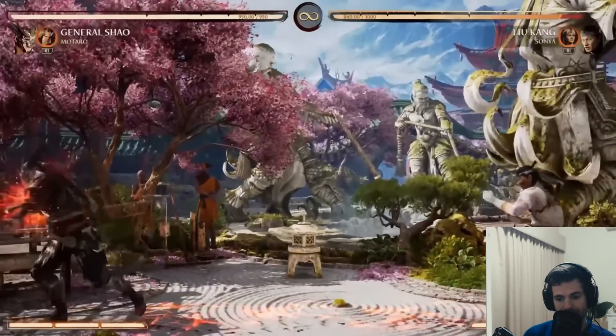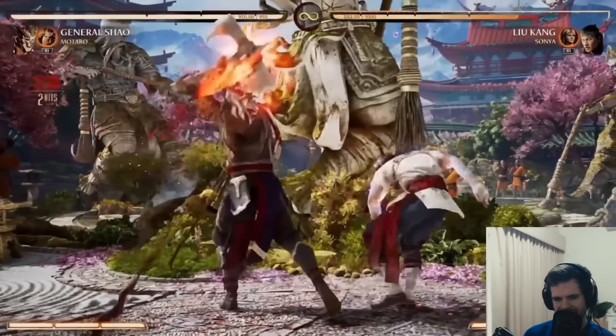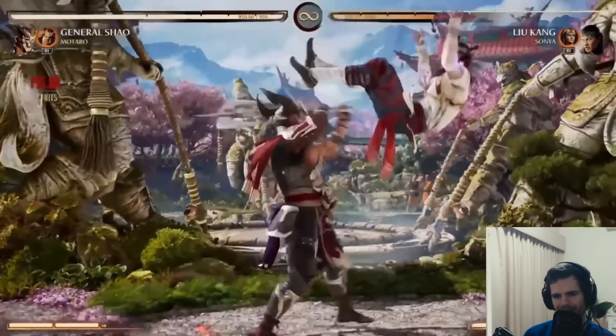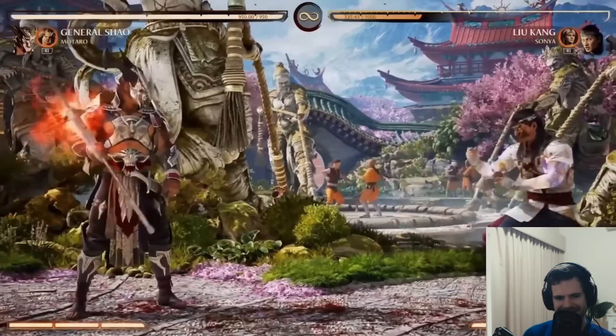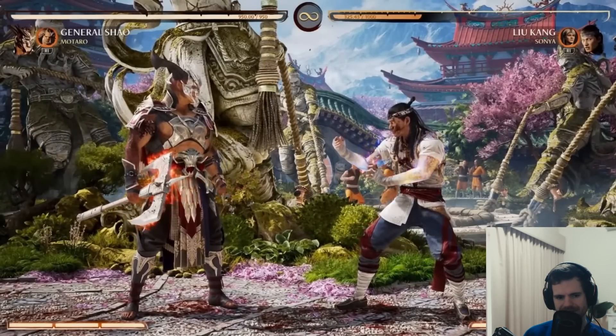He's got a full-screen projectile - kind of slow, I guess you can probably easily react and jump over it. He has a buff - the EX version makes your axe do more damage. You can also EX that to get more time on it. That seems pretty good because his overhead swing seems like an overhead, so he's probably going to have some mix-ups there.